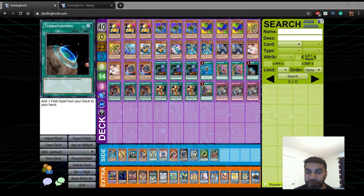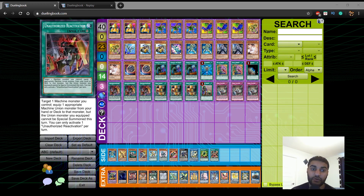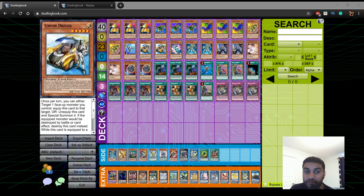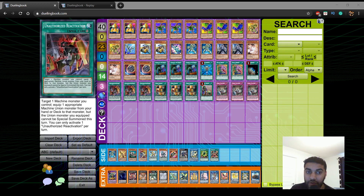We play 1 Terraforming since you need to resolve Union Hanger as much as possible, and of course triple Union Hanger — it's the heart and soul of the deck, a one-card combo that lets you end on insane boards. We also play 3 Unauthorized Reactivation, an addition from the Machina Reactor Structure Deck. It says you can target one monster you control and equip one appropriate machine Union monster from your hand or deck to that monster, but the Union monster cannot be special summoned that turn. This card works in tandem with Union Driver, so you essentially play six to seven Union Hangers in your deck. Opening B Buster Drake plus Unauthorized Reactivation is a combo in itself.